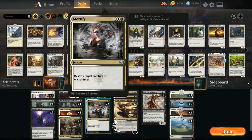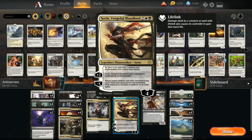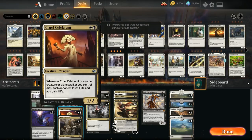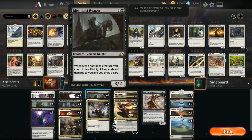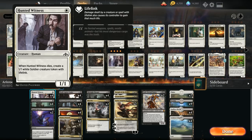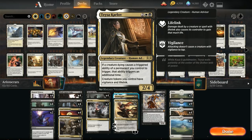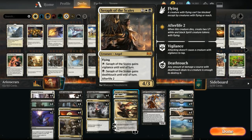At four mana we have Sorin, a new addition from War of the Spark. Sorin gives our creatures and planeswalkers lifelink during our turn, the plus two deals one damage to a player or planeswalker which also gains us life, and the minus four returns a creature from our graveyard to the battlefield — getting back key combo pieces like the Reaper, Celebrant, or Priest. We also have Teysa, which doubles triggered abilities from permanents we control when a creature dies — doubling Celebrant drains, doubling Reaper draws, and doubling Hunted Witness tokens.